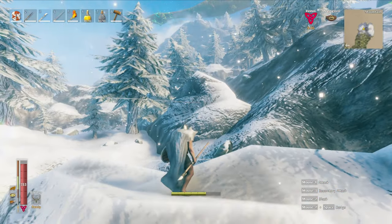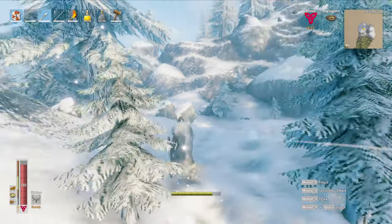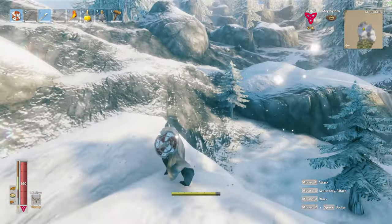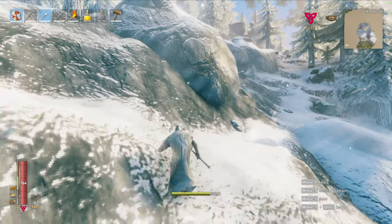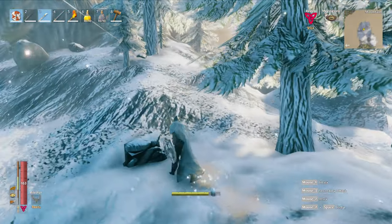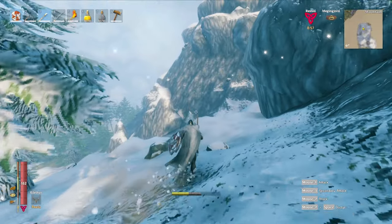Wow, this one is huge — it goes all the way up there. Let's see if we can find a good spot to climb this. I don't want to run straight up a mountain because I don't want to fall and I don't want to die. So I'm looking for... kind of like an abandoned ruin. Yeah, there you go. Something like that. Let's see what's over there.